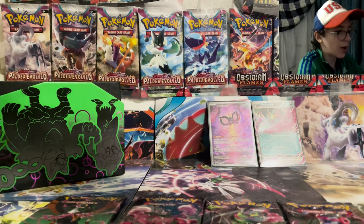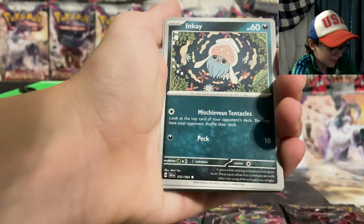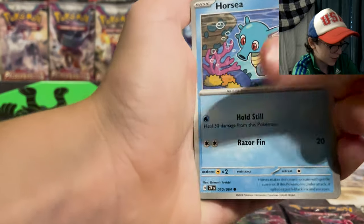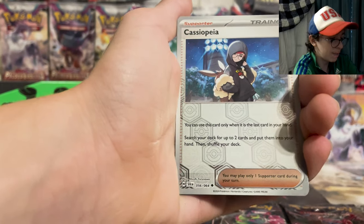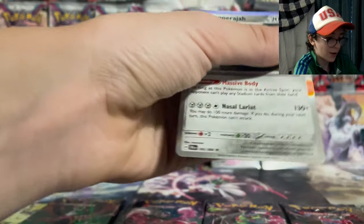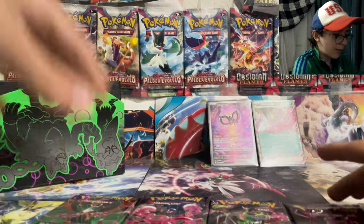I hate Munkidori, it can go die if you please — see if you agree with me down there. Basic Dark type energy, Inkay, Drowzee, Joltik, Ursaring, Yveltal, Hypno, Weavile, Cassiopeia, Slitherwing, and a Coppajah. Alright, down to the last four packs, let's make them count.